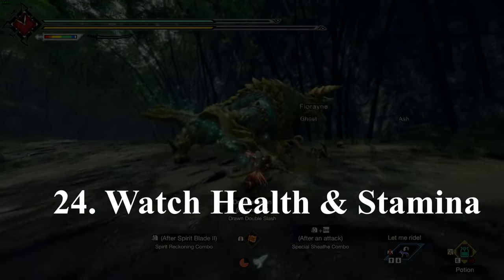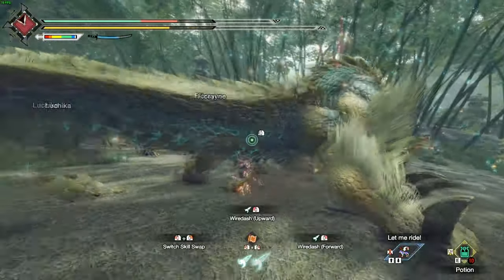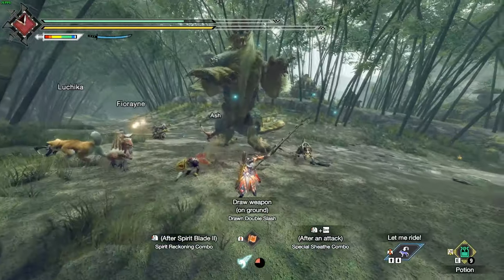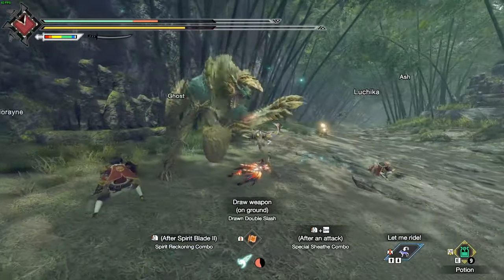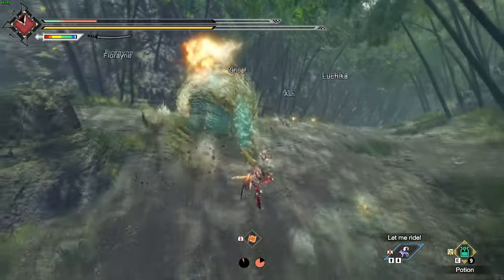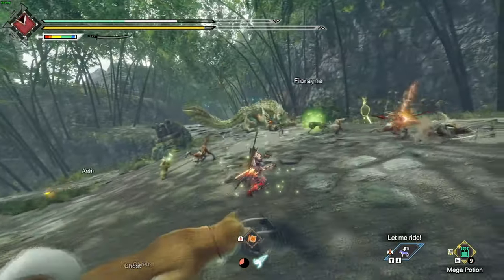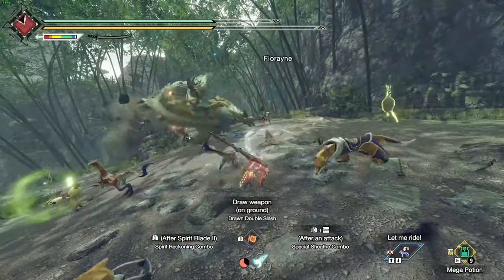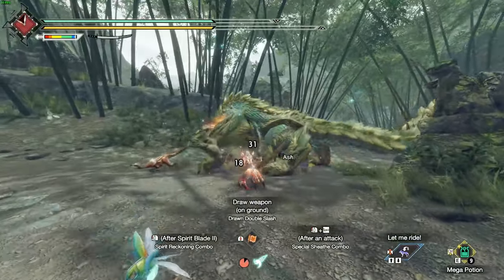Number 24: watch your health and stamina carefully during a battle. This is very easy to overlook in the heat of battle. You may not be watching your stamina enough when using dual blades, for example, and not be able to dodge out of the way of a monster's attack that may one-shot you. You want to make sure you have enough stamina to at least dodge once, and keep your health as high as you possibly can at all times to avoid being one-shot.